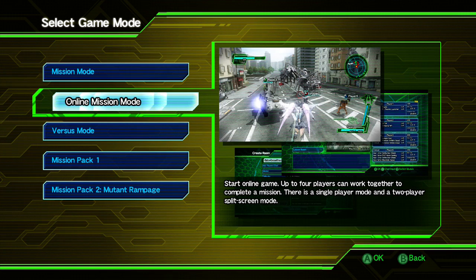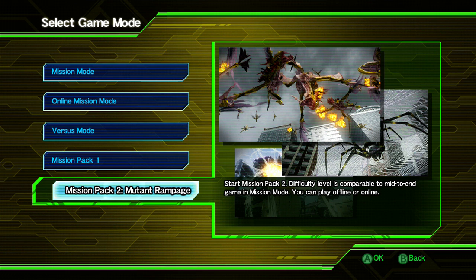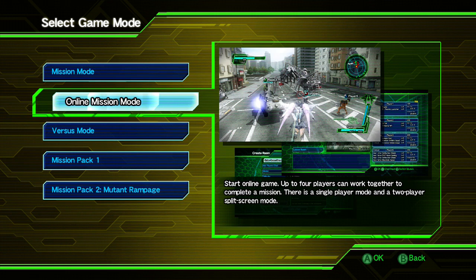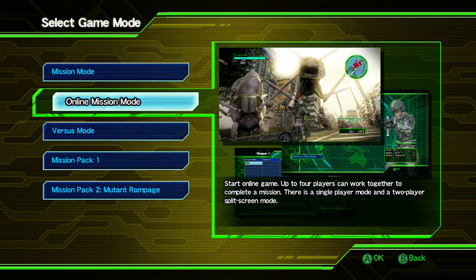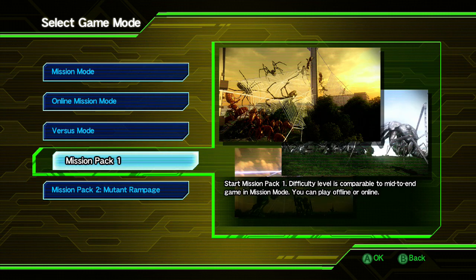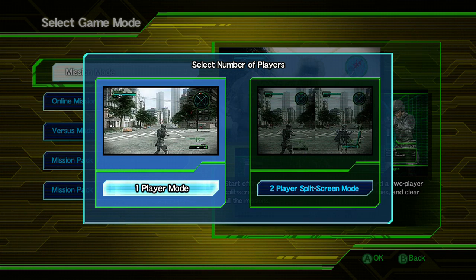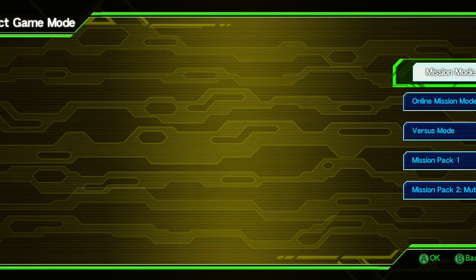2025 has two main game modes: Mission mode, which is offline, and online mission mode, which is the same thing but online. There's also a versus mode that you won't play much because it's split screen, and there are downloadable mission packs which can be played offline or online. Both the offline mode and the online mode can be played with two split screen players, which is really cool.